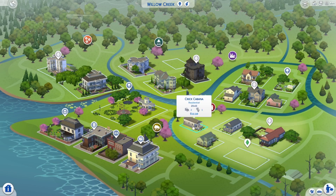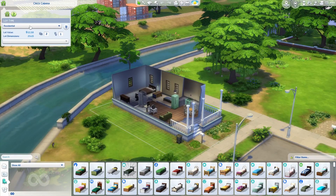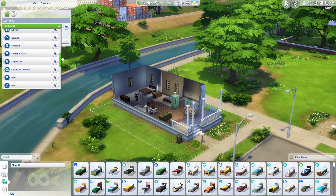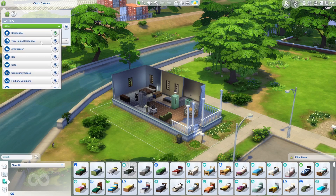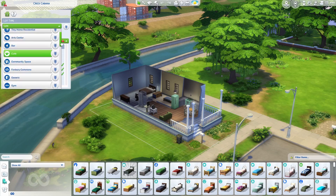Poor Juliet has been moved to Bargain Bend. Now we're going to change the lot type of Quick Cabanas — go to build mode, click on venue info. We'll change it to a rental, which will automatically set the rental price. You could also change it to a cafe and add all the required items, but we'll leave it as a rental for now.